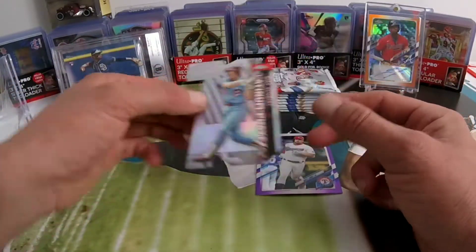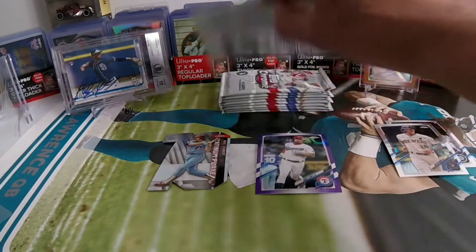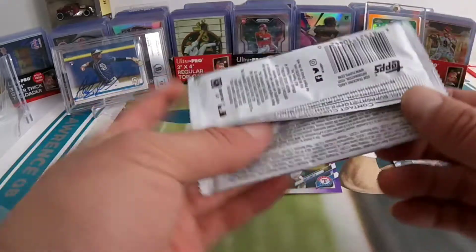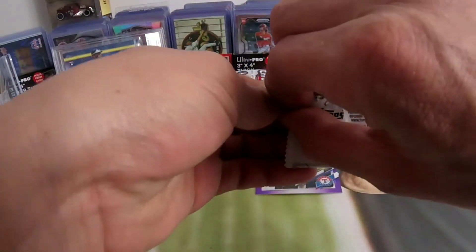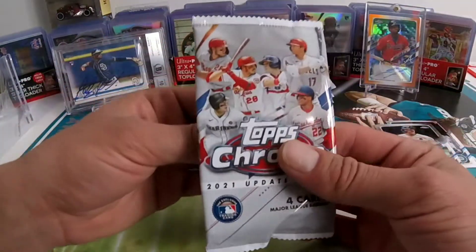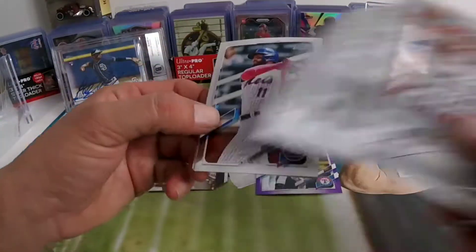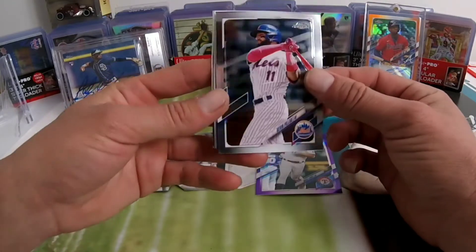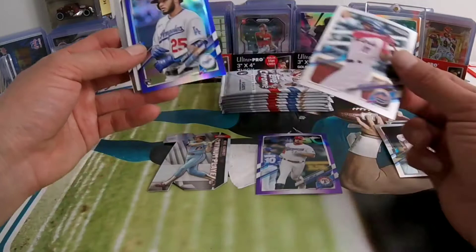On the Topps Black Gold you can also get autographs, and I think those are also numbered to 10. That'll be crazy if you get something like that — man, I hope we can get a nice auto numbered card.